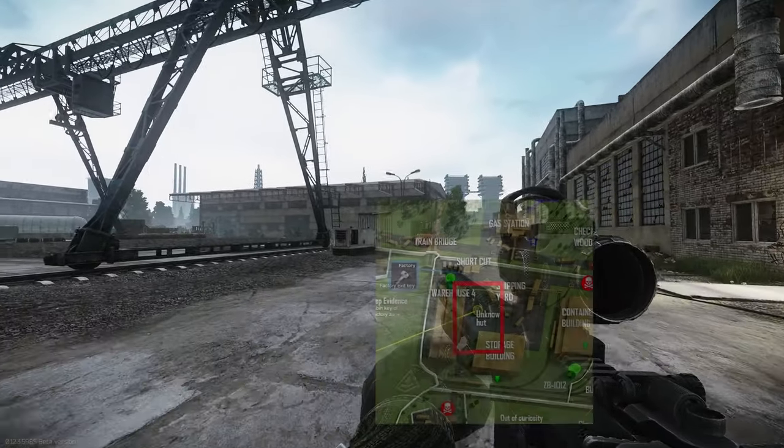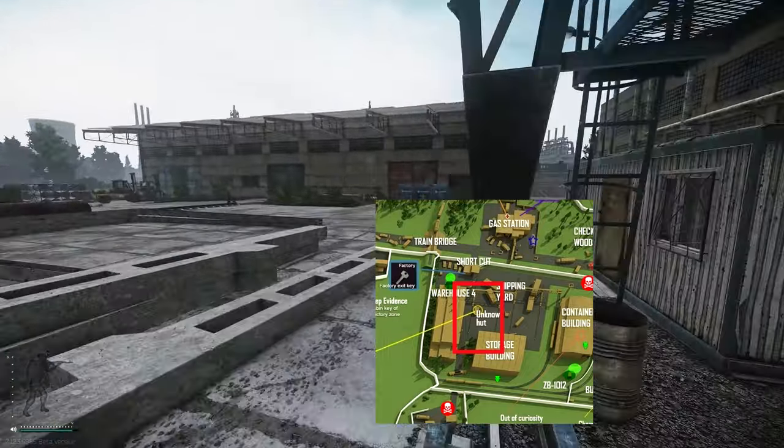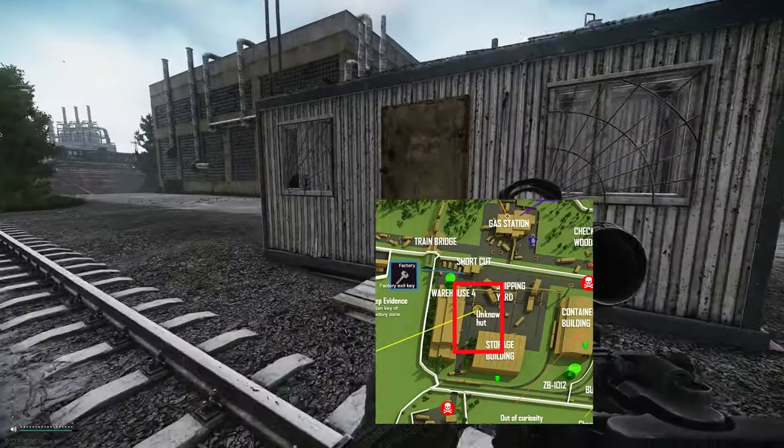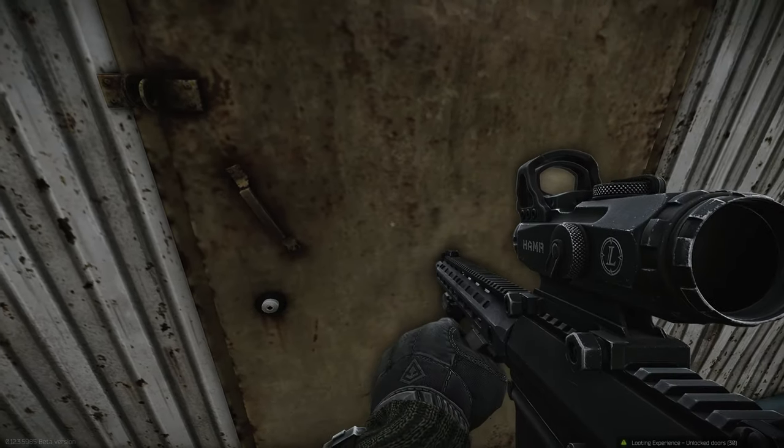Once you've got it, you need to go to this little unassuming cabin in this area on the map — this little industrial zone here. Once you go inside, there is a coat on the floor straight in front of you, and the documents case is just underneath that.